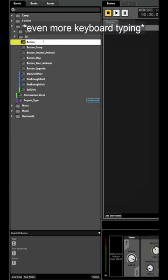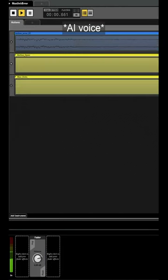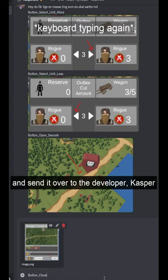And then I get to naming and processing them in Fmod. I screenshot and mark where all the sounds need to be implemented and send it over to the developer, Casper.